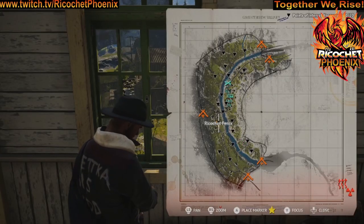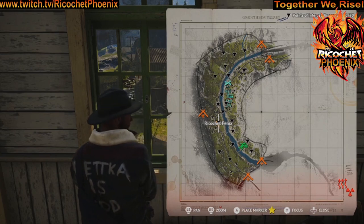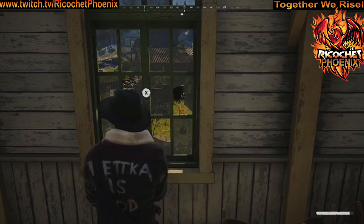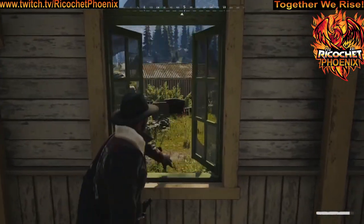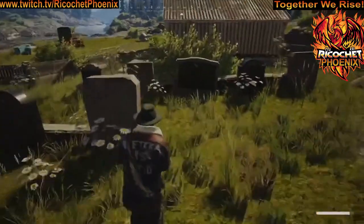This next stash location can be a little tricky to find if you're just trying to use the photograph. It's taken from inside the chapel on the map, out this window. The stash is actually located in front of the headstone right here on the ground.